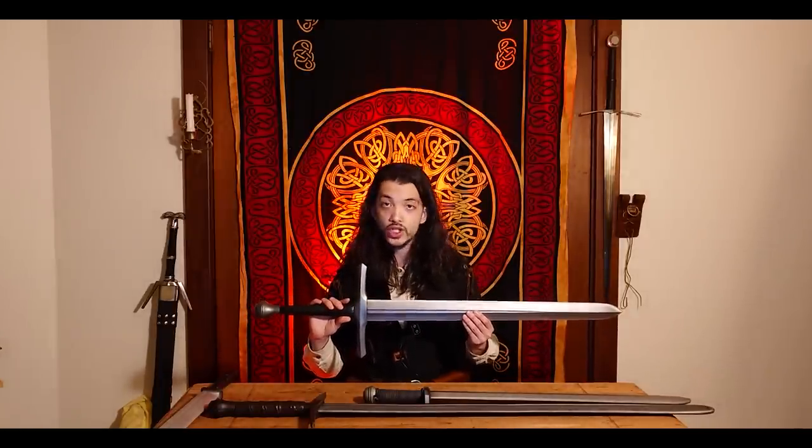So as many problems as I have with that show, the design of Geralt's swords actually isn't one of them. Taking the ratio of Geralt's height at 74 inches to his 40-inch sword with a 27-inch blade and a 13-inch handle, I — who am 67 inches — should be using a sword that is approximately 36 inches in length with a 12-inch handle and a 24-inch blade. This happens to be a good medium. This sword is 38 inches with a 13-inch handle. You can check out this video to see how I did the math when coming up with ratios for character weapons.